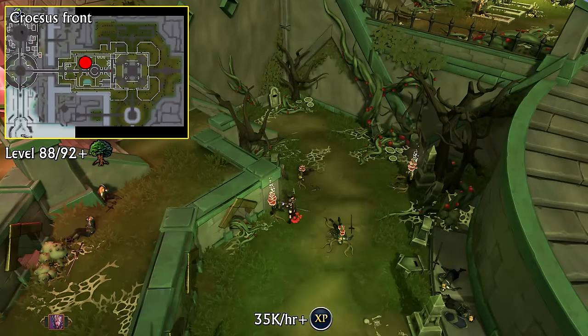Before we get to the level 94 section, I want to give a brief mention to chopping Timber Fungus in the Croesus Front. This method is just bad — very bad experience. The only reason you'd want to do this method is for the Elder Troll tier 3 of the big log type to make some AFK money. Other than that, this method is just terrible experience.